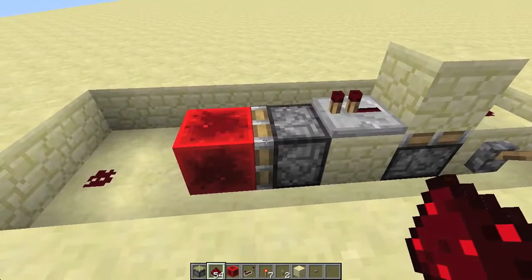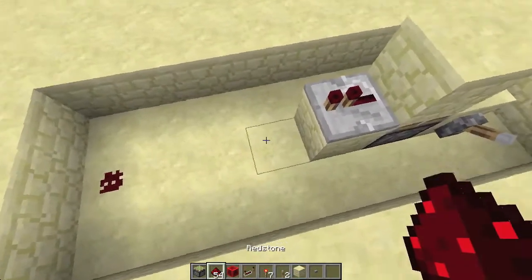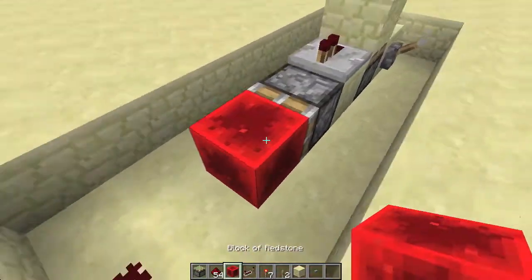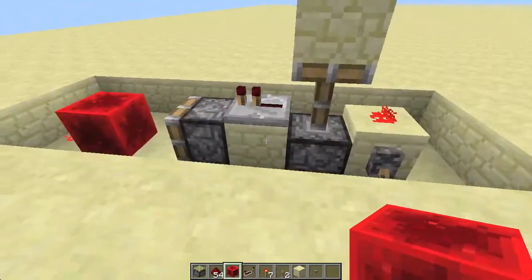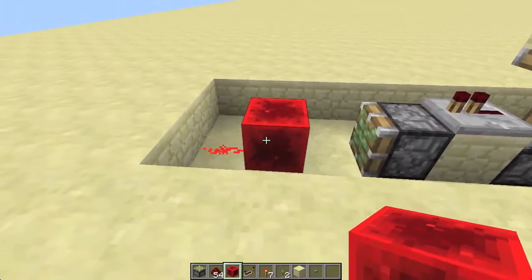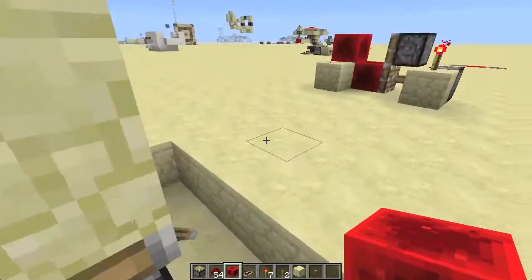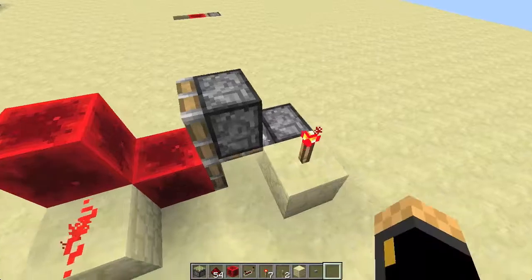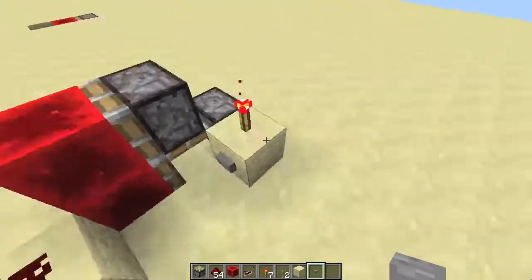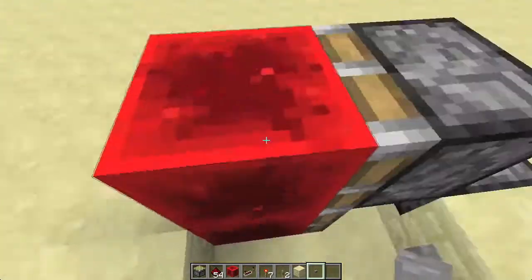But this design has one problem — I am not able to make it smaller. So this design is actually 3 by 6 by 1 blocks, that's 18 in total, while this one over here, even though it's kind of slow, it's 2 by 2 by 4, that's 16. So 16 compared to 18 — this one is actually a little bit smaller.